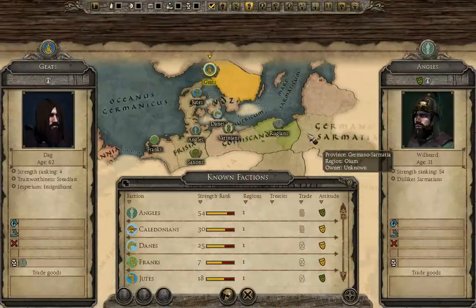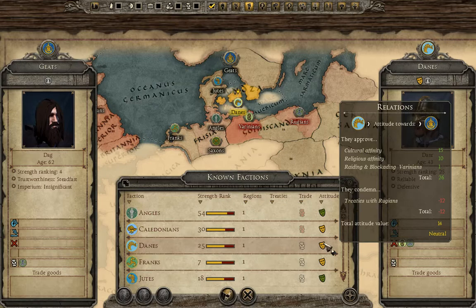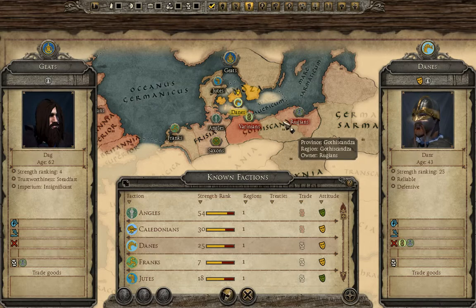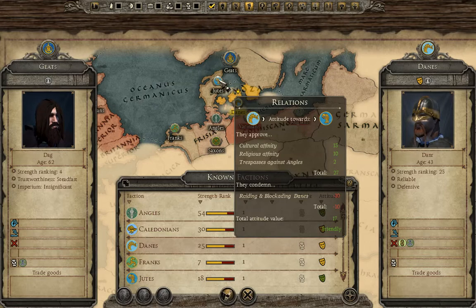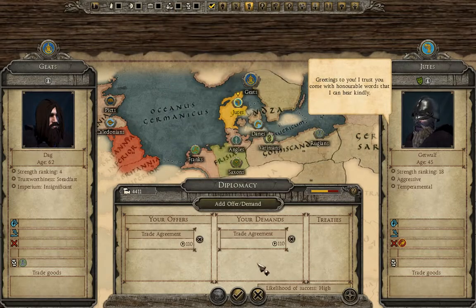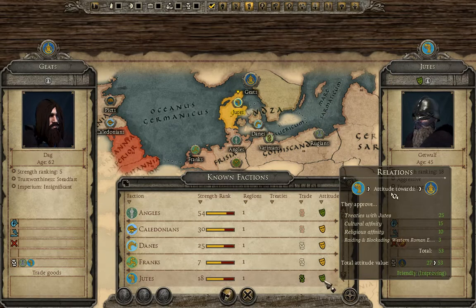Looking at the political arena: the Danes somewhat like us but are not overly happy, mainly because we have a treaty with the Rugians and they're at war with the Rugians. They're also at war with the Varinians — one of these two will probably attack and destroy the Danes. Our trade agreement brings in good money. The Jutes do like us; they're still a little upset about blockading the Danes, which happened before we took over. That relationship eventually goes up and we can ask them for a trade agreement fairly early on — and there we go, we now have one.